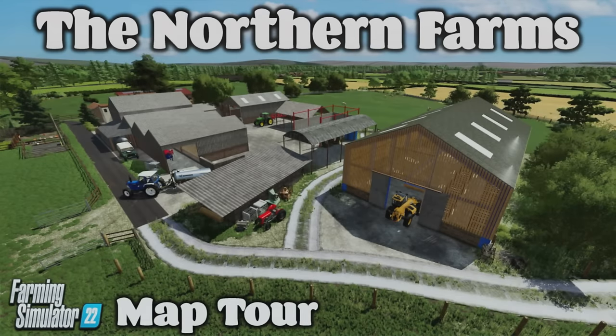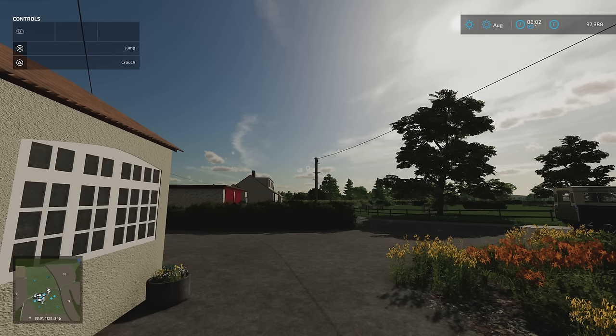Welcome to this look at a cracking new mod map on Farming Simulator 22 with me Mr Seely P. I am here on the Northern Farms, a new mod map by Simulation for the Nation, 451.95 megabytes to download. I think this is Simulation for the Nation's first mod and first map for Farming Simulator, and it is right up my street. It's based on four real life farms situated across Northumberland in the UK, to the northeast just above Newcastle, above County Durham, bordering on the Scottish border with the North Sea to the right.